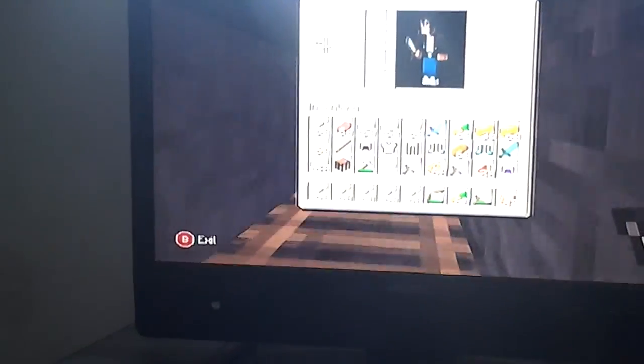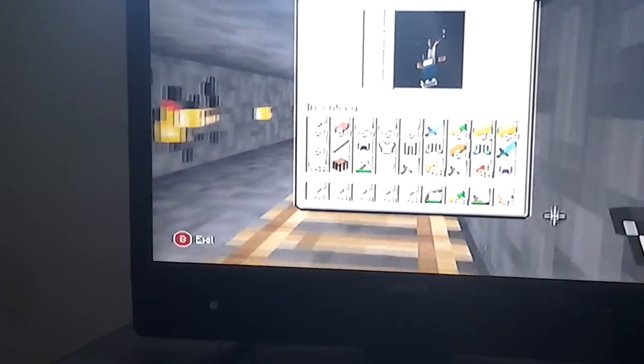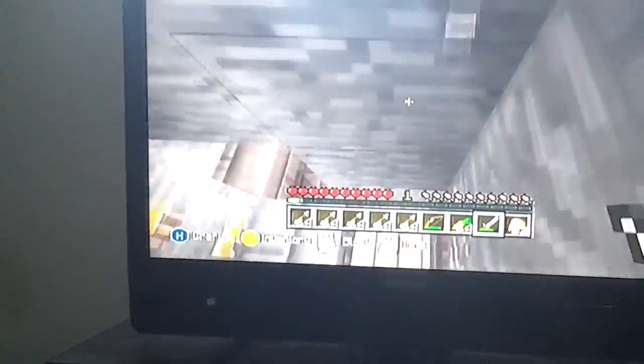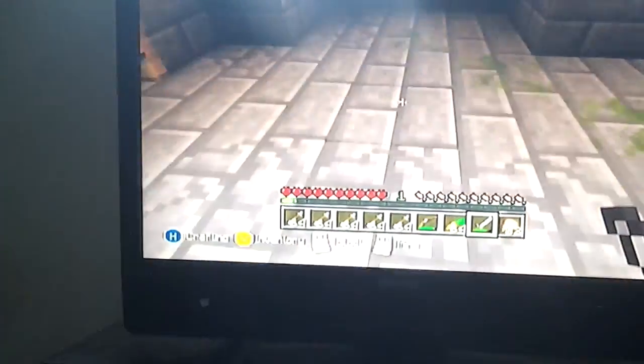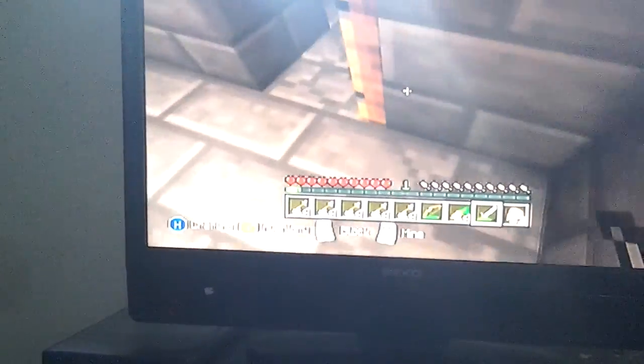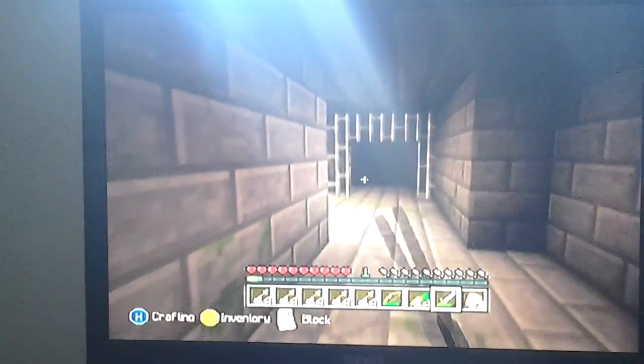Yes guys, I did get all this on survival. We found some at the spawn and we got some from Stampy's house. Stampy, if you're watching this — yes, we did loot your house by accident, but it was for the best because we had no food at spawn. We did get all the tools and all the armor. Everything was created by me and Zach — yes, Zach has been in this world too.